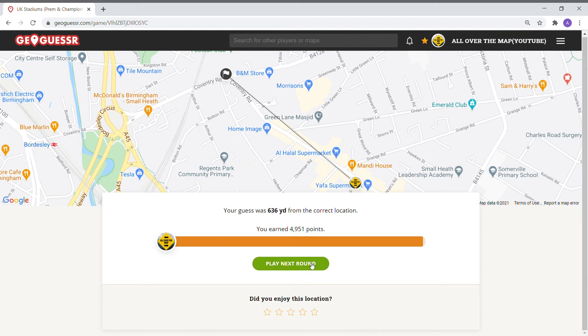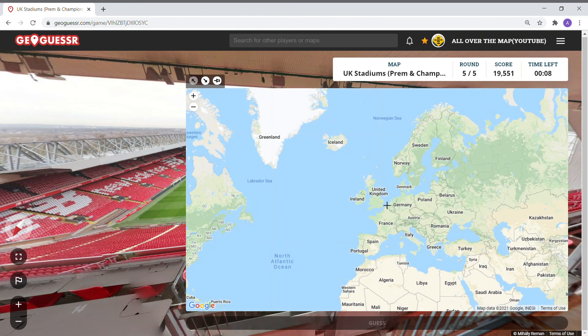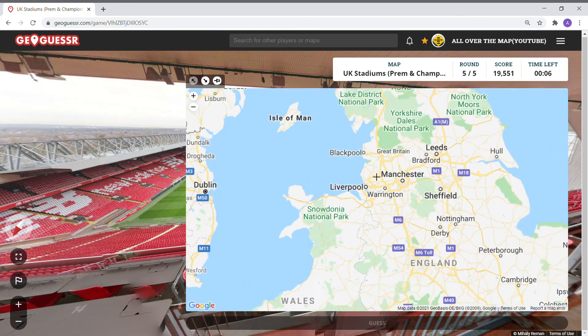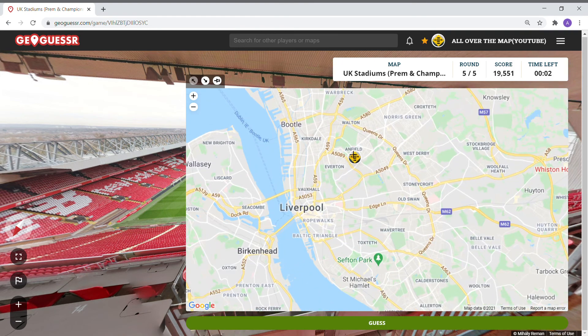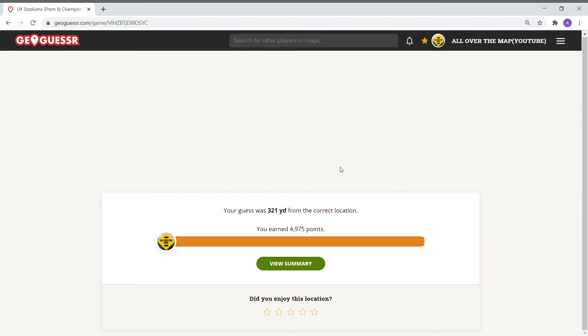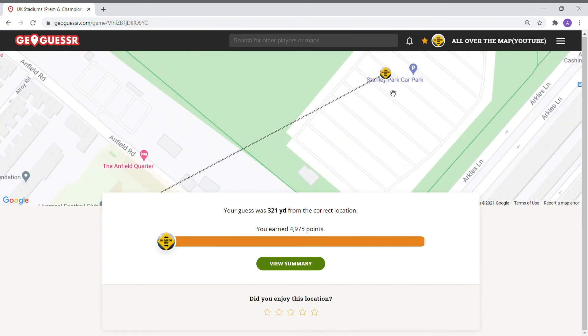For some reason the game's not loading — I think our internet is super fast, so I'm not sure what's going on. Maybe everyone is playing this game. Liverpool — Anfield shows up five seconds in. There's Anfield. 321 yards — we found ourselves in the Stanley Park car park.